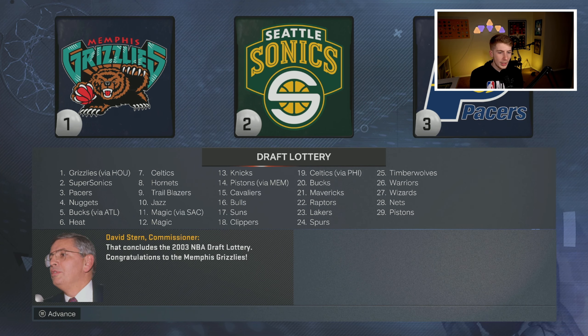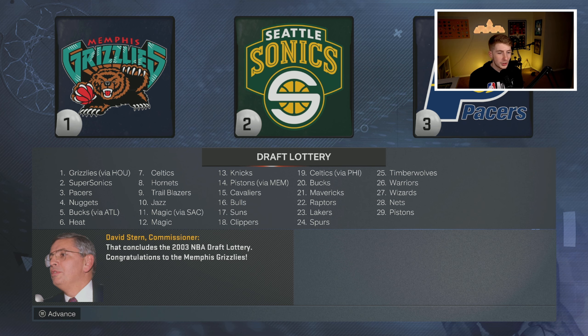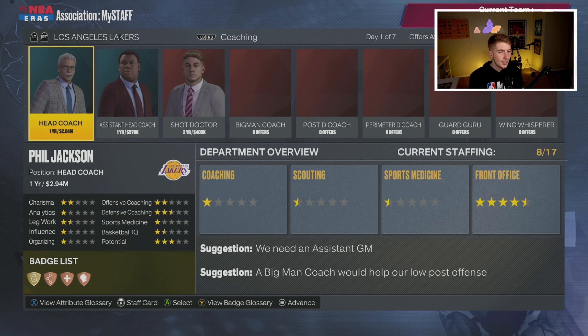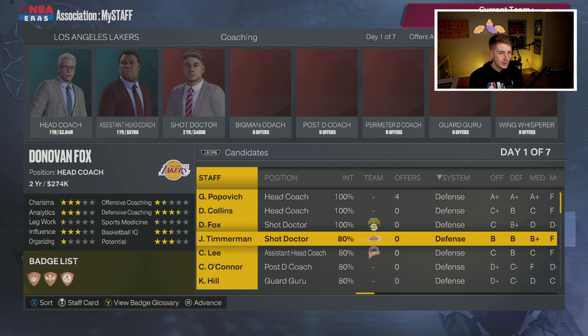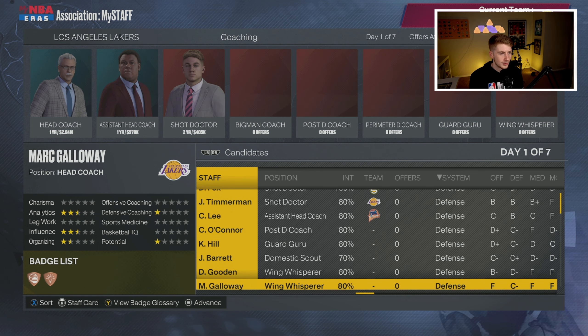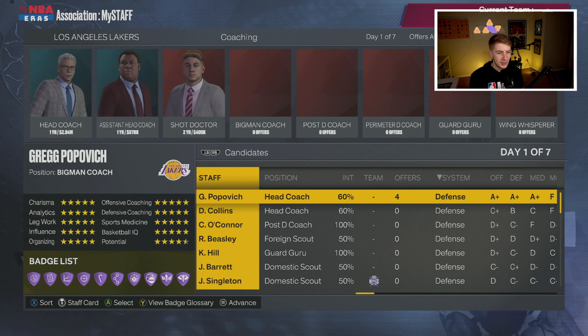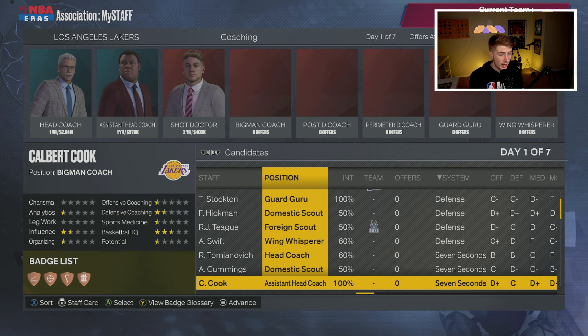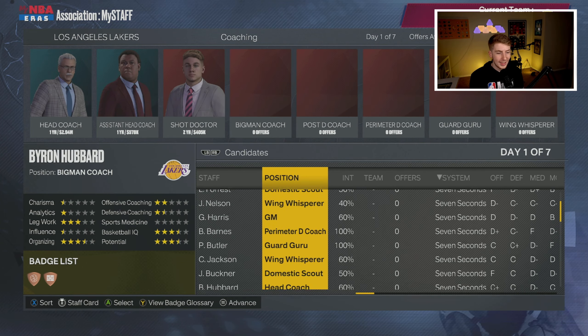Going to the draft lottery — it even has the old lottery odds, very cool. The Grizzlies get the number one pick. We end up with the 23rd overall pick, so we can draft somebody. Looking at the head coaching pool: you've got a young Gregg Popovich as a free agent, Doug Collins, and Donovan Fox among others. I only really recognize Popovich, so I'll leave Phil Jackson in place. Let me fill out the coaching staff spots and then get into free agency and the 2003 draft class.